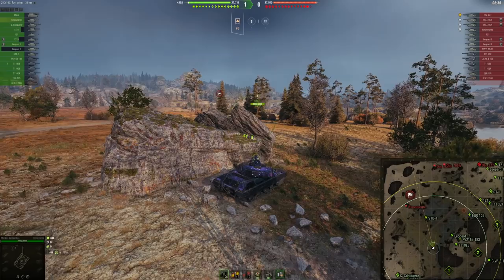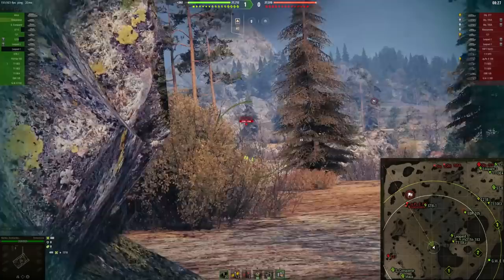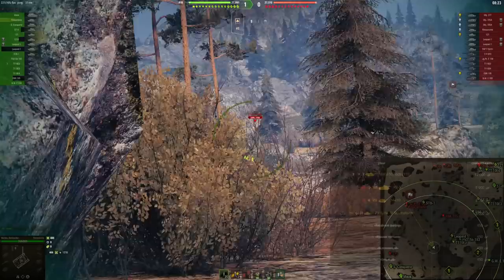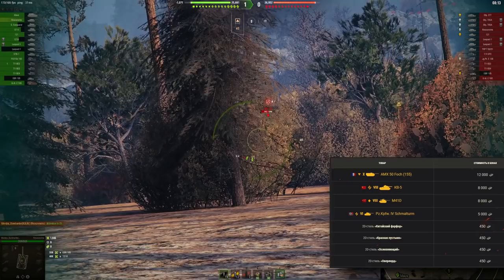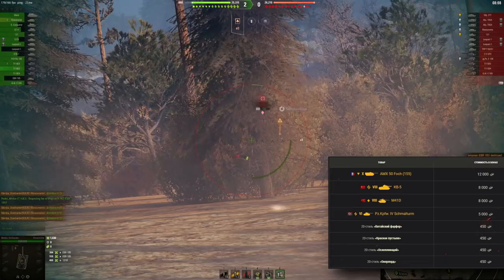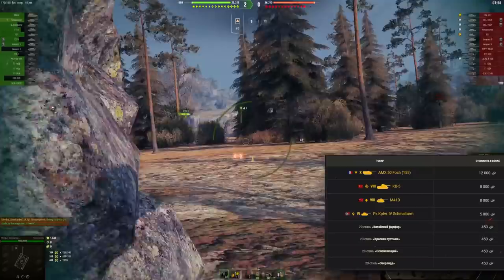Bond store, ladies and gentlemen. This may feel a bit bad for some of you who did spend a lot — it was already 20,000 bonds for Foch 155 — because it seems like they're going to add the Foch 155 to the bond store together with the KV-5, M41D, and the Panzer IV Schmalturm for 5,000 bonds, M41D for 8,000, KV-5 for 8,000, and AMX 50 Foch 155 for 12,000 bonds.